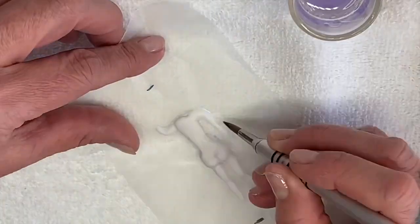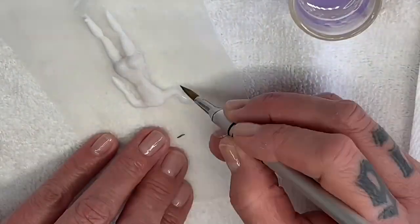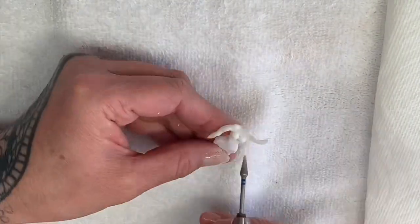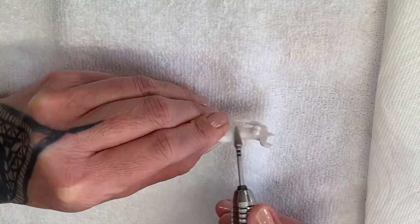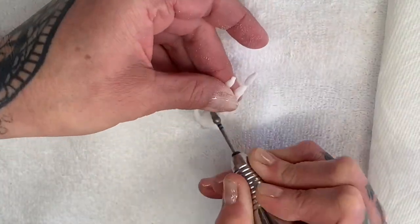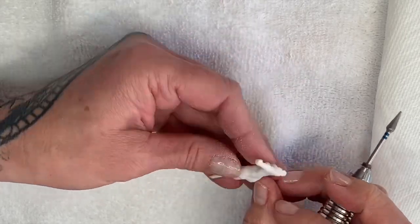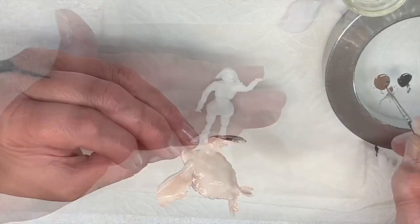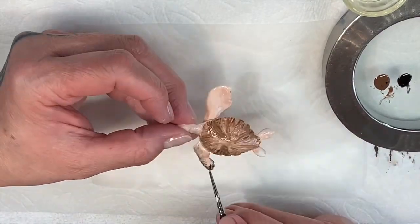I wanted to give her a big old badonkadonk, and then I flipped her over as I did with my animals. I continued to build her and was really specific to try to show muscle tone in her legs and arms — even her butt has a sweet little smile line.